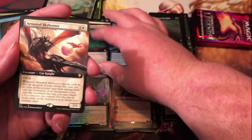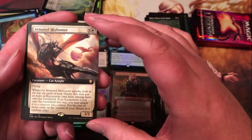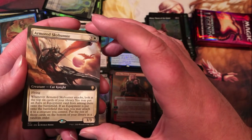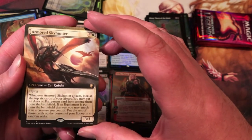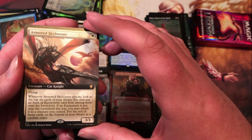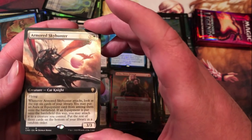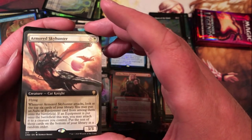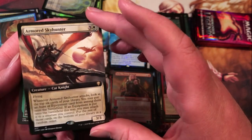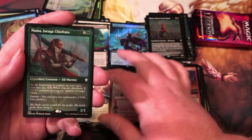Extended art Myriad Landscape. Armored Sky Hunter — extended art rare, four mana for a 3/3 cat knight with flying. Whenever it attacks, look at the top six cards of your library; you may put an aura or equipment card from among them onto the battlefield — if an equipment is put on the battlefield this way, you may attach it to a creature you control. Put the rest on the bottom in random order. Definitely a solid card for an aura and equipment build.